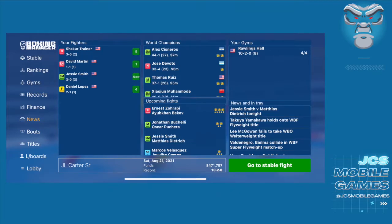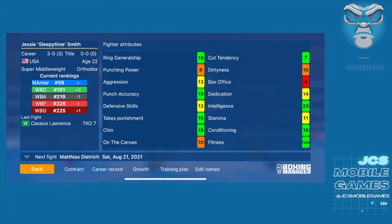We have a couple of fights queued up in our stable — Jesse Smith is up tonight and David Martin next week, in the super middle and light heavy divisions. Looking at Jesse's attributes: 18 in ring generalship, a really good fighter. He's low on power if knocked down, pretty middle level on aggression, defense, and stamina, which could be an issue. Dirtiness isn't a major concern for now. His advantages are in overall boxing, defense, taking punishment, chin, and punch accuracy — things to pay attention to as we walk through these tips.